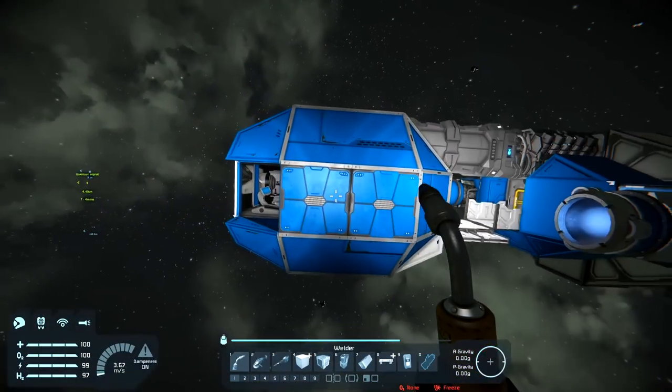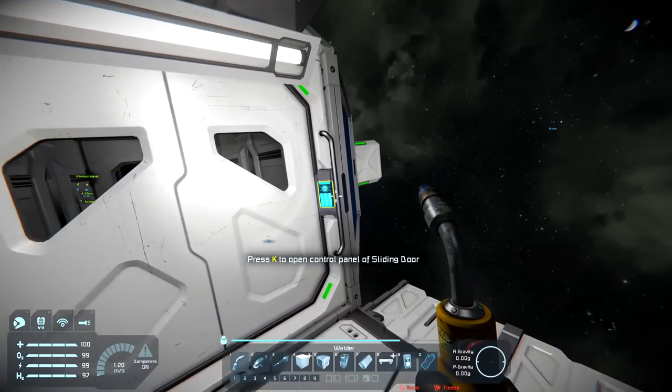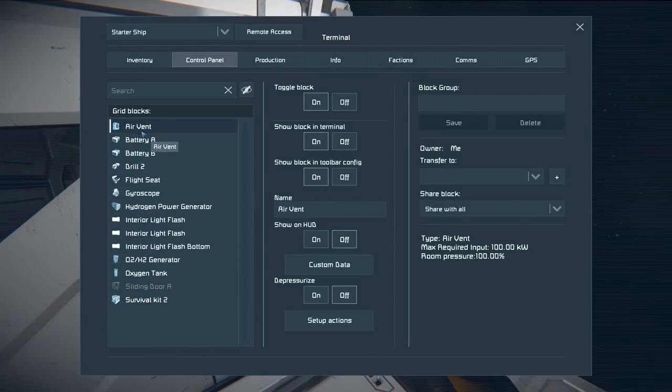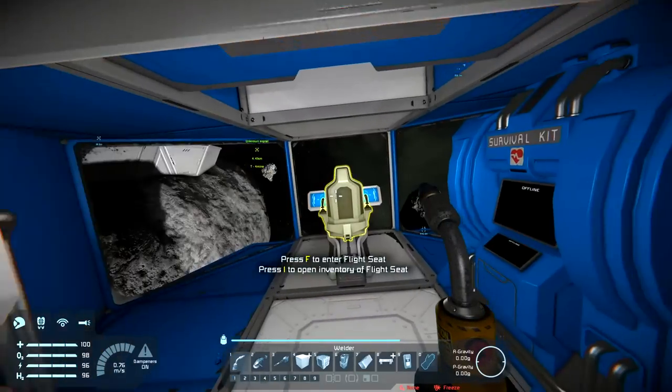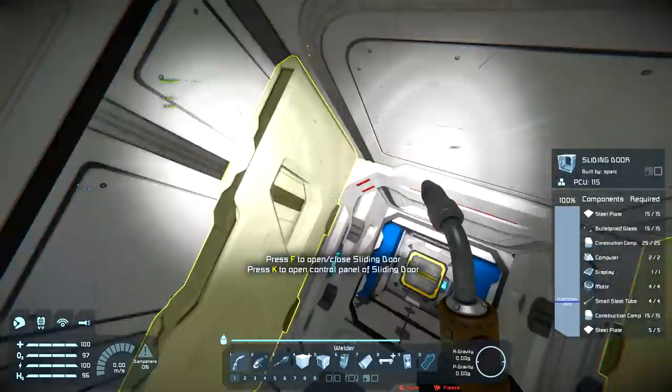I wish I could power off using one of these little control panel things. The air vent - so that I don't start blasting oxygen into space. Toggle block off. Depressurize the vent - air vent will remove air from the room and store it in tanks. Room pressure zero. Block is now off.